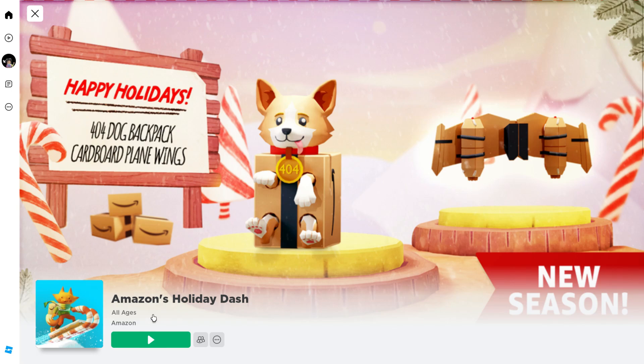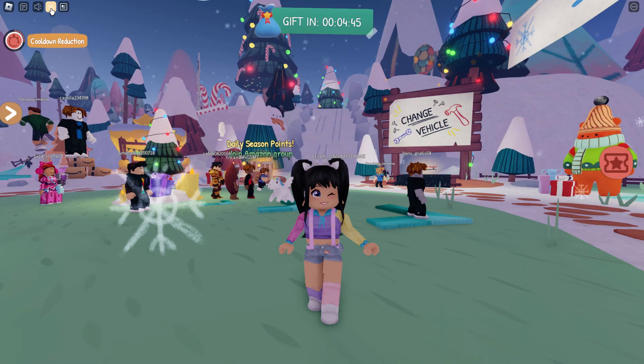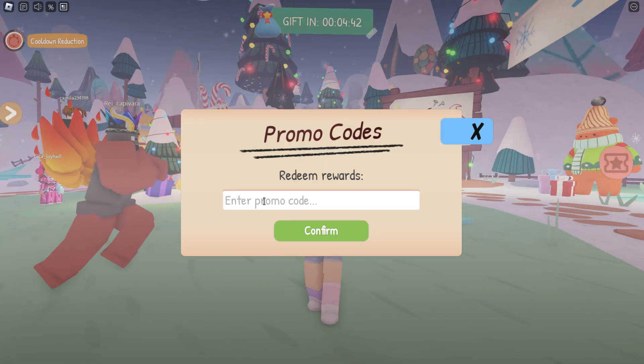First, we're going to head over and join Amazon's Holiday Dash, created by Amazon. Once you join the game, click on the percentage sign so that you can redeem a code.